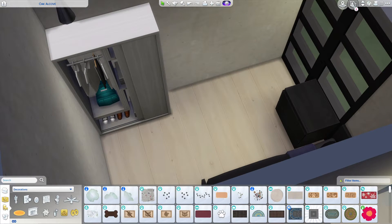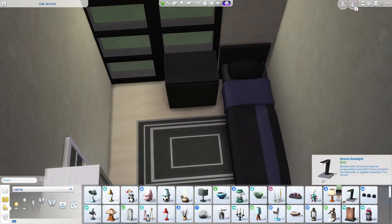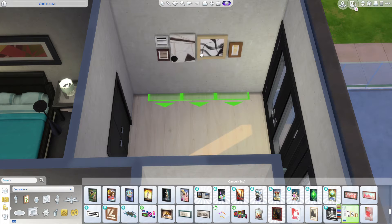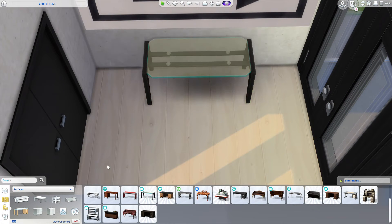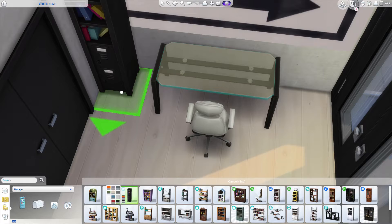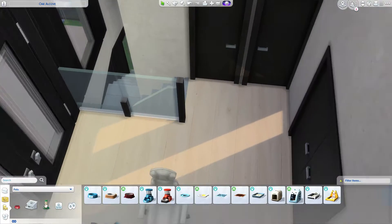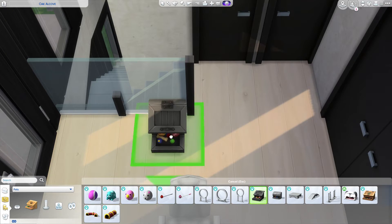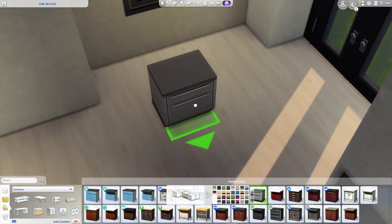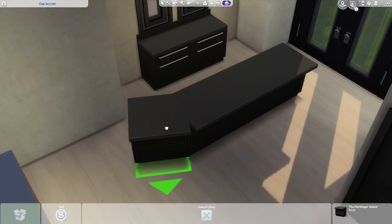If you want to change the pet bed placement, you can delete the dresser, put a smaller one in, and place the pet bed there. This build is on the gallery — my gallery ID is ThornsIms06, also listed below. If you're new to the channel, I'd really appreciate subscribers! I mainly do building content but I'm also working on LPs — an island LP and a university LP.